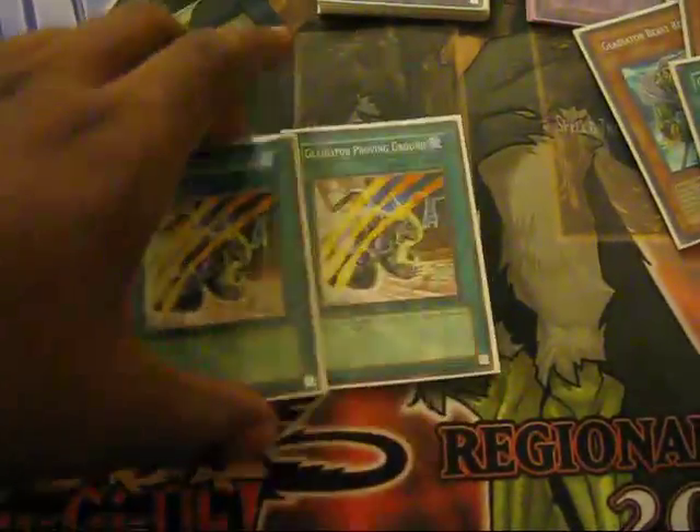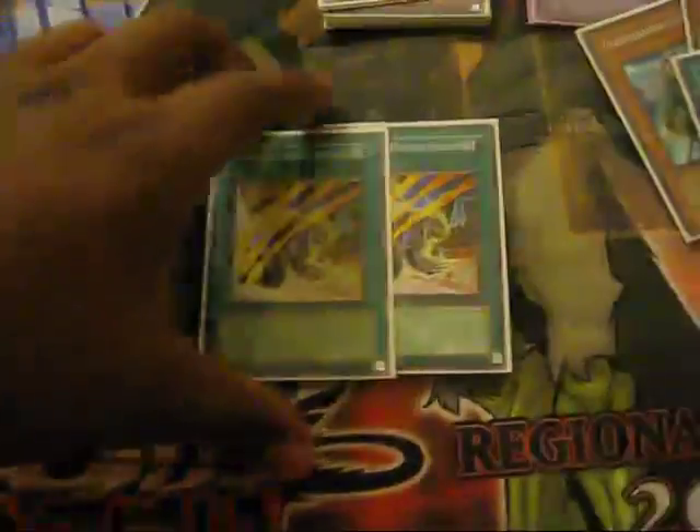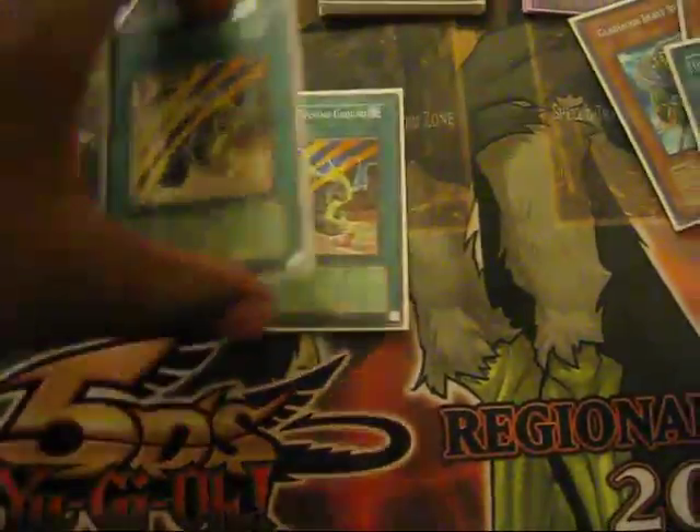Play two Proving Grounds — search out anything I want. If I draw these, I basically search whatever I want and I don't need to take chances with drawing another Gladiator Beast.